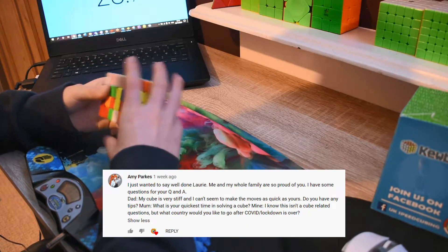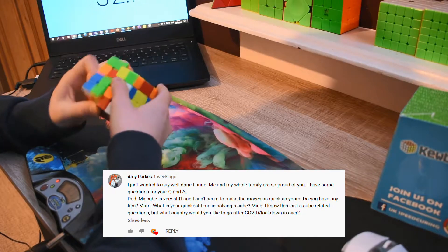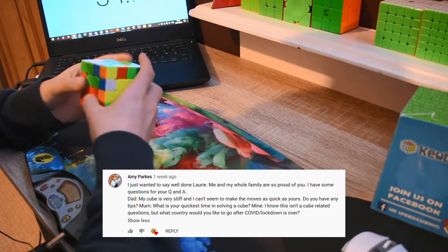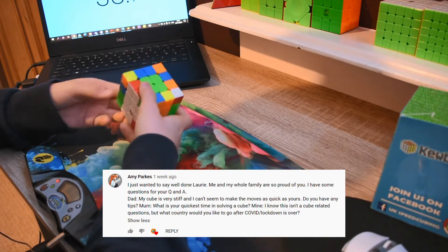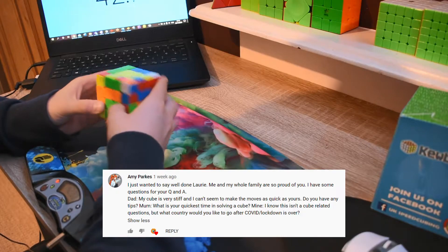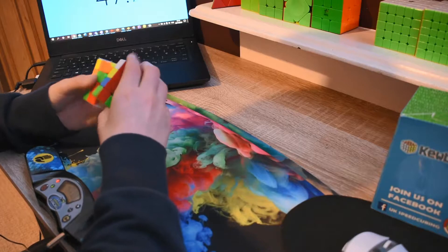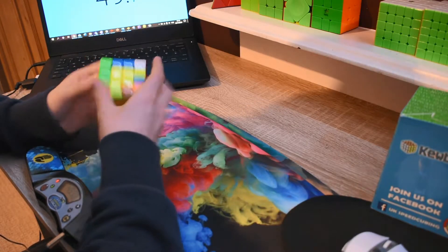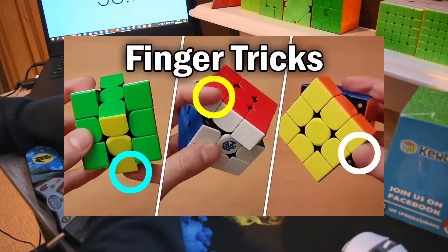The next question is from Amy. One of her questions is: my cube is very stiff and I can't make the moves as quick as yours, do you have any tips? I would say buy some lubricant for your cube, or if you just want to use some household stuff, vegetable oil would probably work, just to make it turn a bit smoother. And then to turn it quickly, just try and learn some good finger tricks — so instead of using your wrist to turn the cube, you can just flick it with your fingers.